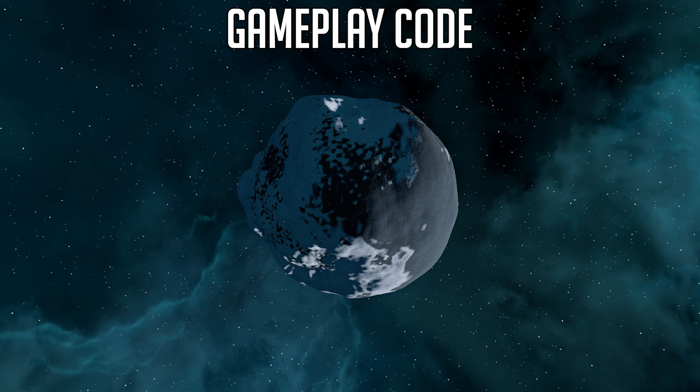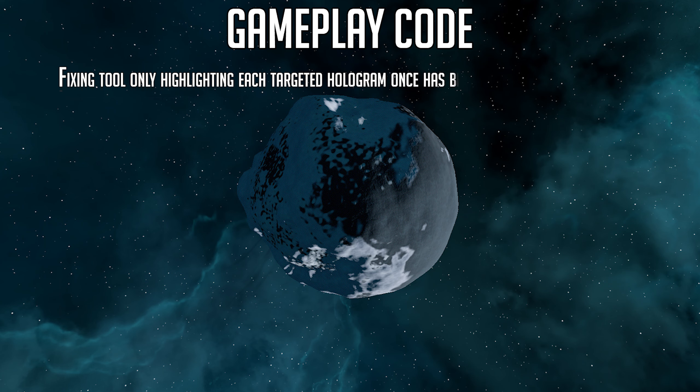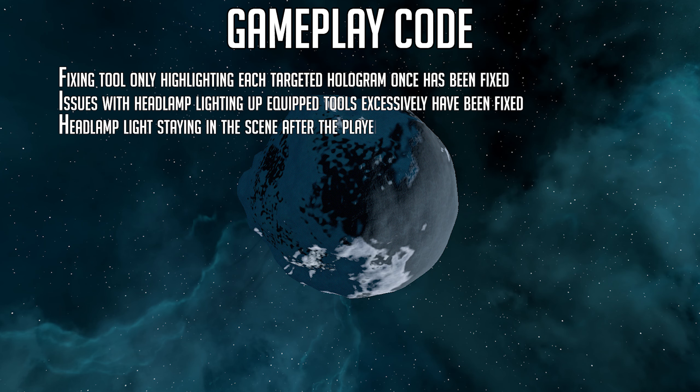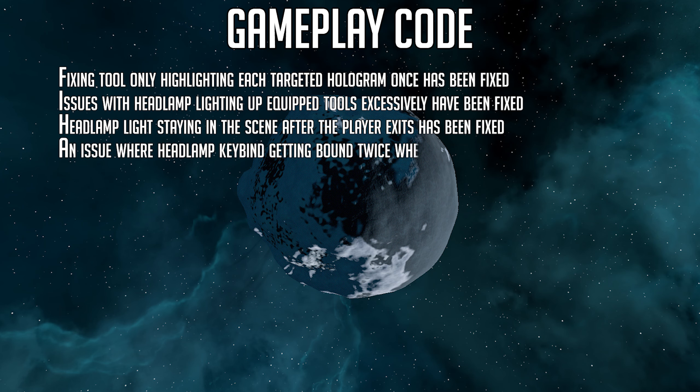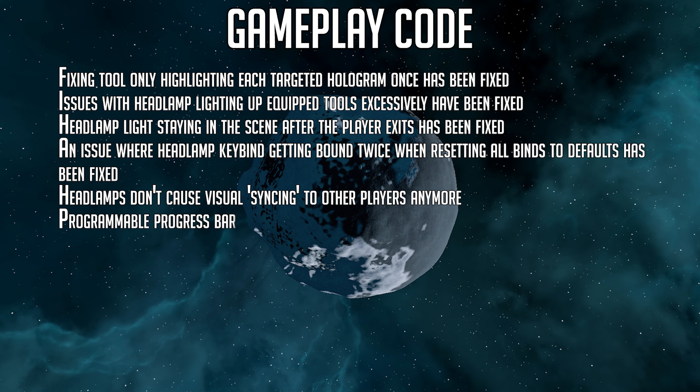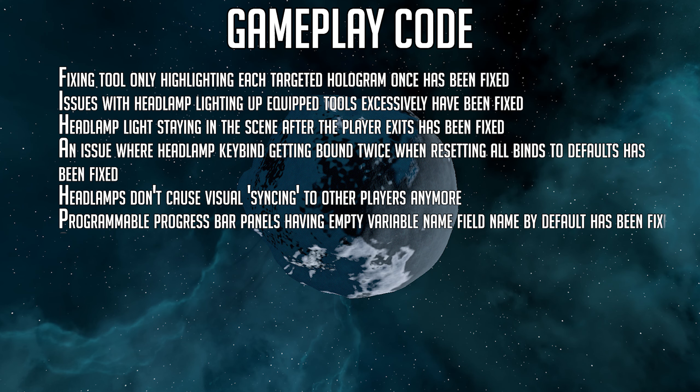Now onto the gameplay updates. The fixing tool only highlighting each targeted hologram once has been fixed. Issues with the headlamp lighting up equipped tools excessively has been fixed. Headlamp lights staying in the scene after the player exits has also been fixed. An issue where the headlamp keybind was getting bound twice when resetting all binds to defaults has been fixed. Headlamps no longer cause visual syncing issues to other players. Programmable progress bar panels having an empty variable name field by default has been fixed.